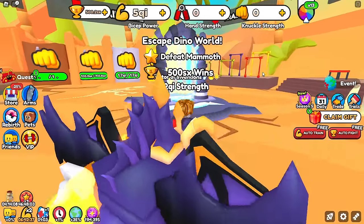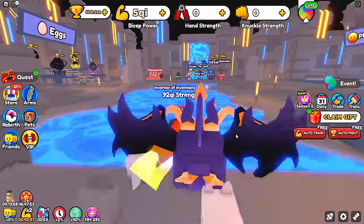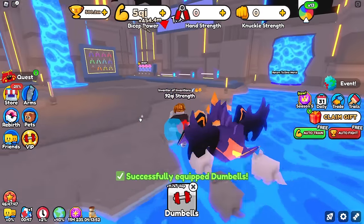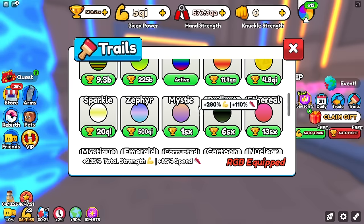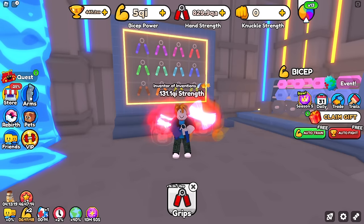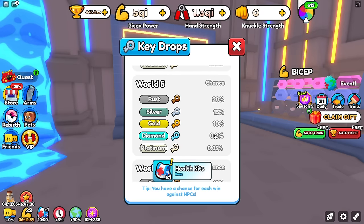500 SX wins means we can skedaddle onto world 6. I completely forgot they changed how this looks. The best training here is hand grips. We still have no diamond crates — we only have a 0.2% chance from world 5 fights. I try to make three arms golden, fail on the first two, and only the last one works. Now we have a 525% arm — a bit of a boost.